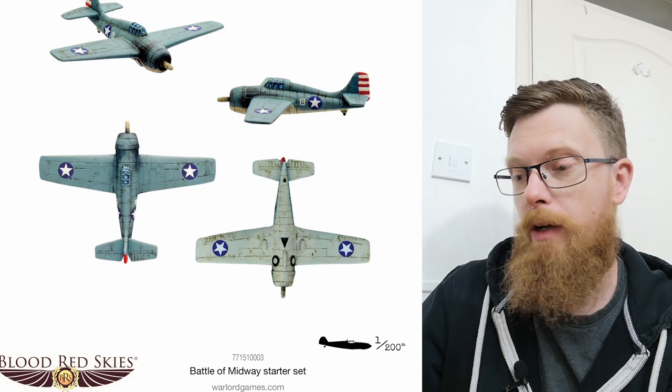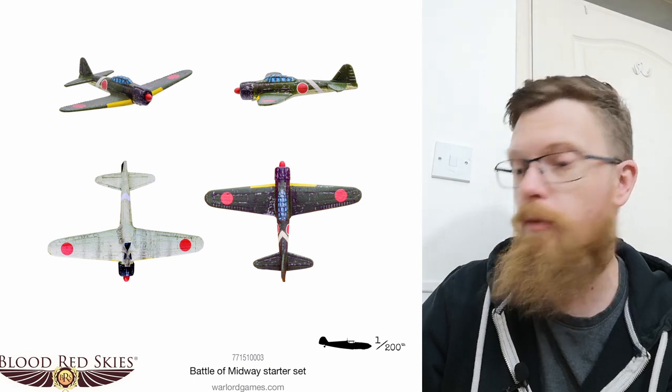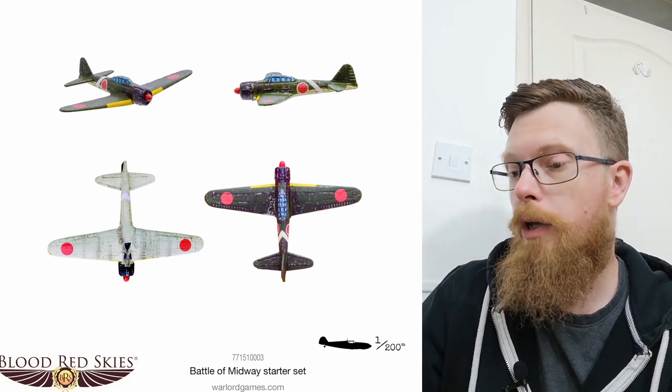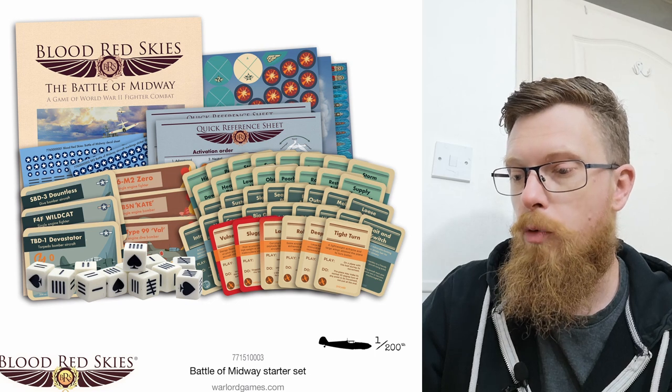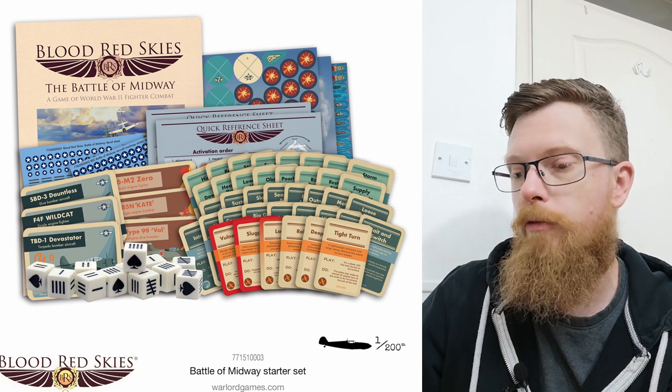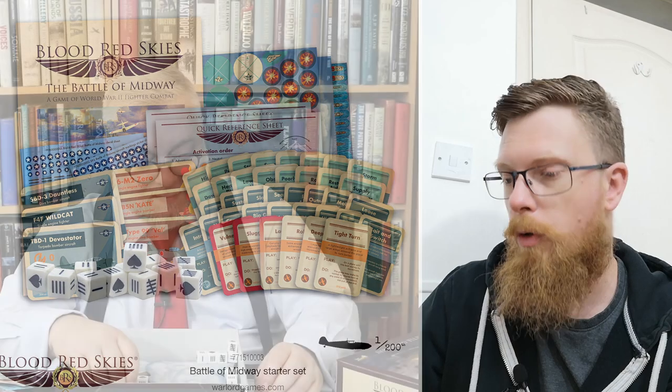So you get six Warlord Resin F4F Wildcat fighter planes. And up against them is six Warlord Resin A6M20s. You get your advantage flying bases. One Battle of Midway rule booklet. Two quick reference sheets. Plastic tokens and templates. Some action cards, combat buys. Stickers - so you can just slap stickers on the coloured plastic and away you go. And you get some other bits and bobs.